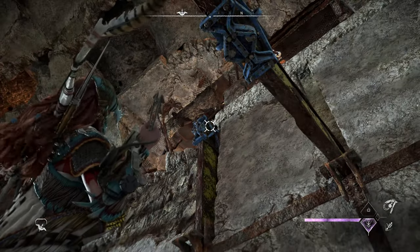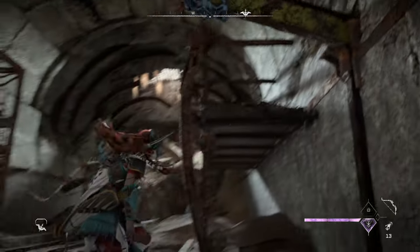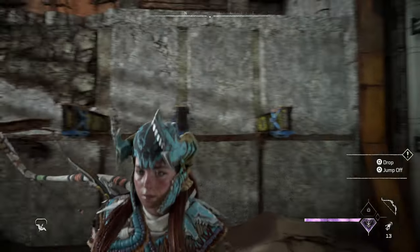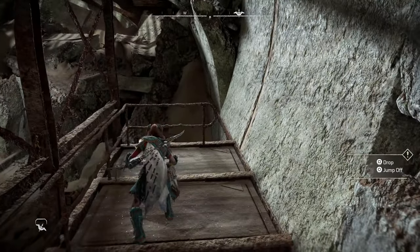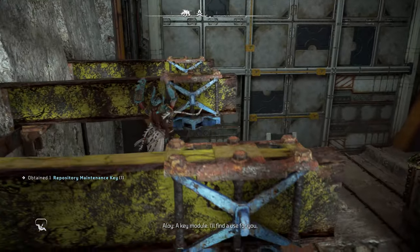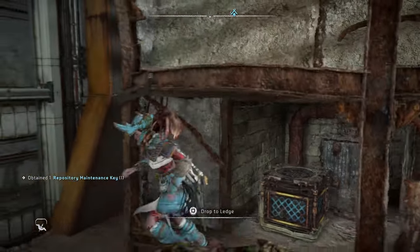Once I have these pulled down, I'm going to hop onto that cart I pulled out, up onto these things, and then just to my left above me is going to be the key to the door. The door, of course, is right in front of us. Okay, so there is the key. Now I'm going to go back over to the other side.